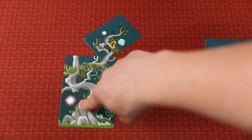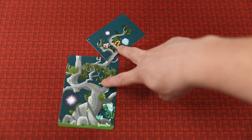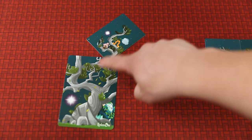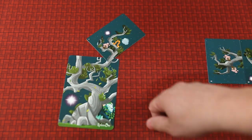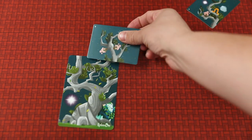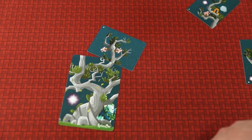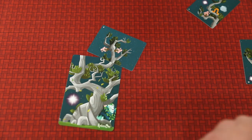Here we have the star tree and I happen to have a star branch here. So since I have at least two icons - one here, one here - in that continuous line, I score that many points. So here I would score two points. If I had something like this, for instance, I have some flowers but I don't have any flowers on my main tree. So I would not score any points in this category.